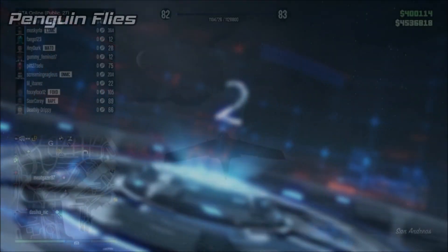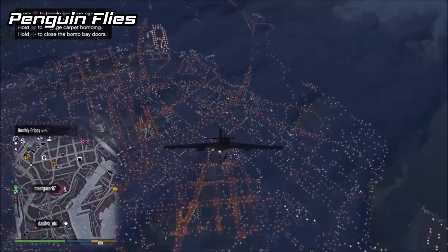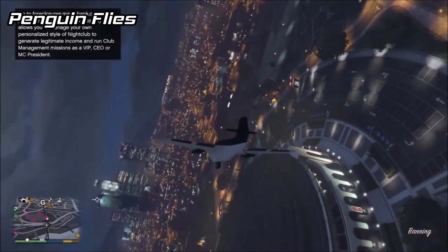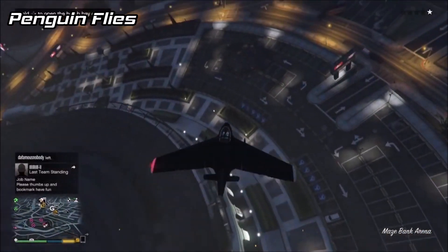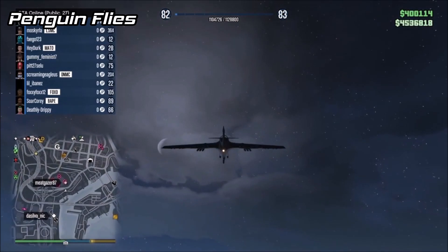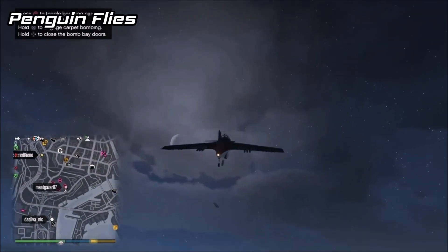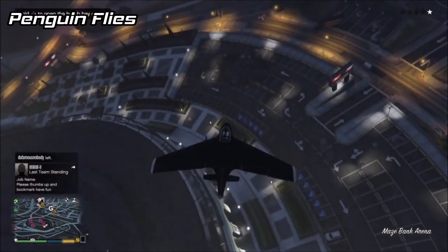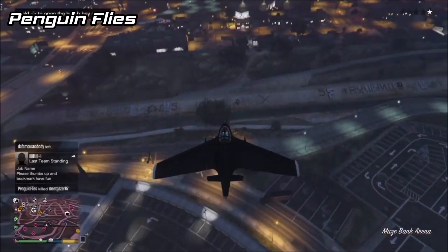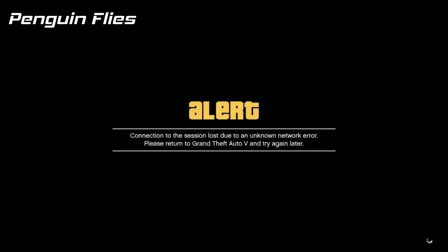In the number 2 spot is Penguin Flies with an insane Starling bomb kill. I trimmed the clip a bit so you guys didn't have to wait to see what happened, because the bomb was dropped from way above the clouds and it was a good 45 seconds from the bomb drop to when they actually made impact with the ground. And the best part is he actually went down to see them hit the target. I always like seeing really long bomb drops like these — being skilled with the bombs will make you such a big threat in the Starling, or really any other aircraft in the game that has bombs. It's also really funny how he lags out right afterwards; at least he got the kill first.